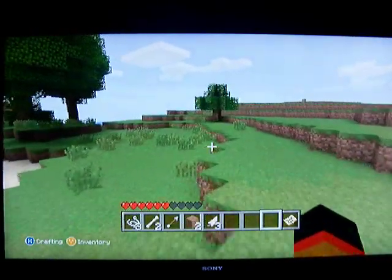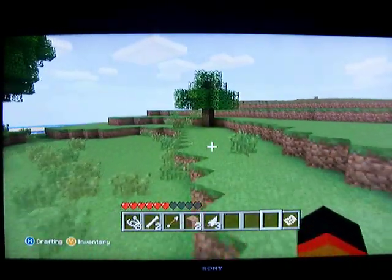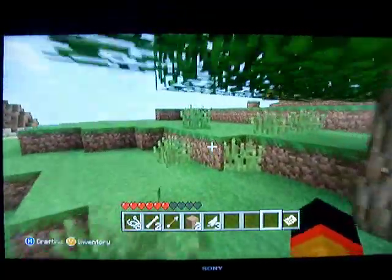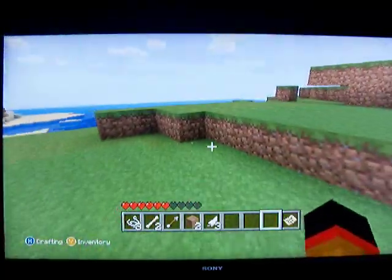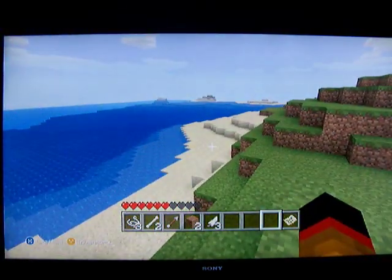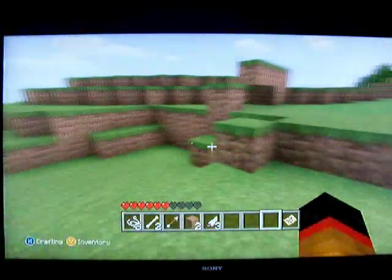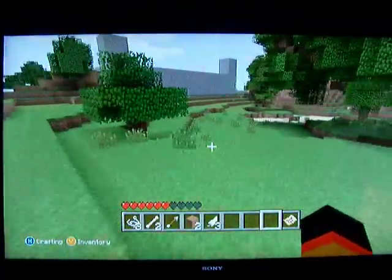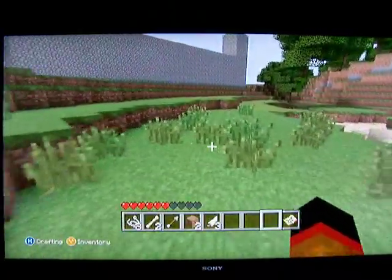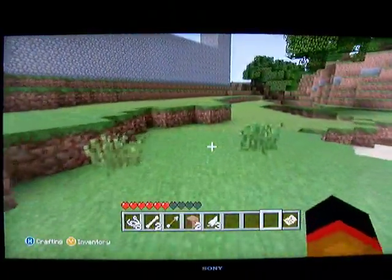Basically we are just going to go over what typically happens on this server. For starters, you start out over here on a beach, and we had constructed a little dock, but then it lit on fire and somehow burned even though it was in the water. That's hilarious. And it makes it look as if you just came off of a boat.